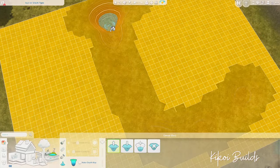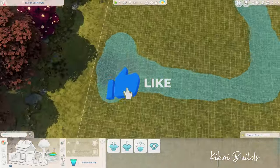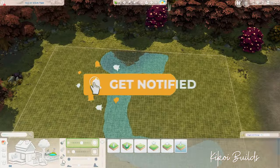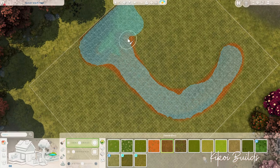Hi guys, welcome back to another speed build. I'm Kikwe Builds, and for today's video we are building a park in Enferdon Bagley — that is the world that came with the expansion pack Cottage Living.